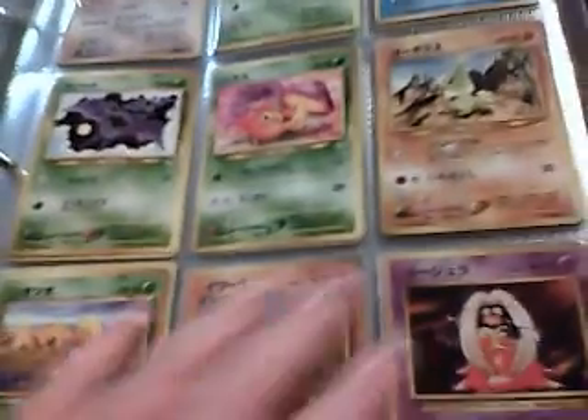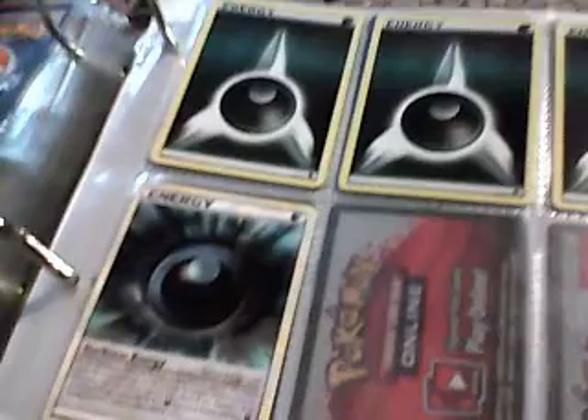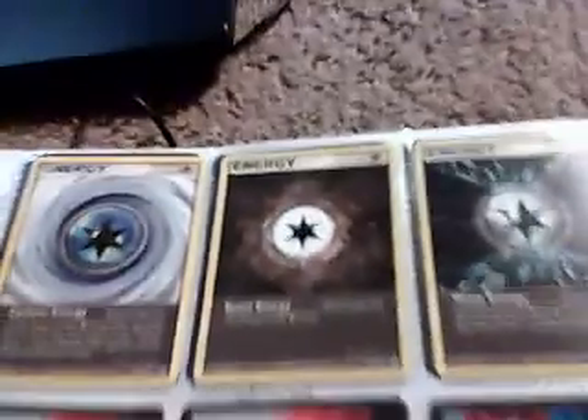Japanese cards — these two are from Base Set, this one is from the Sonics, and I'm not sure what language this one is. Fighting energy, grass energy, steel energy, water energy, darkness energies, electric, psychic, special energies, code cards — twelve of them.